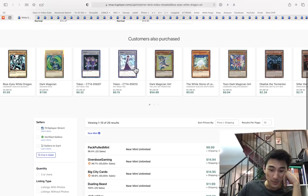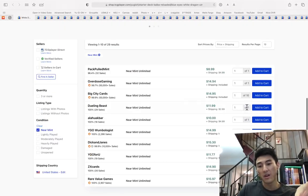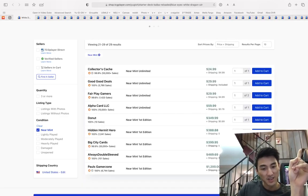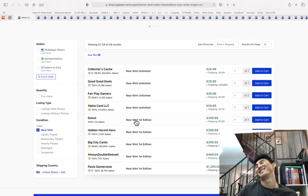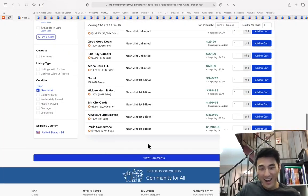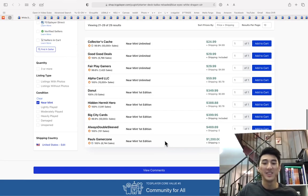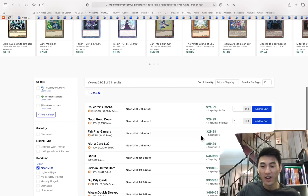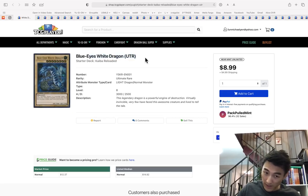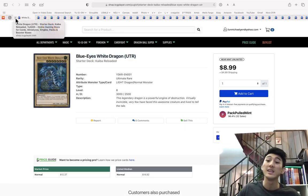You can get these for like $15 or whatever, but there was a buyout of the first eds. First edition Blue Eyes Ultimate Rares are $350! That's crazy. If you have first edition Blue Eyes White Dragon Ultimate Rares, it's time to put those in the nice binder.